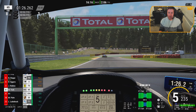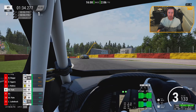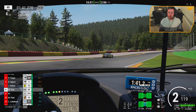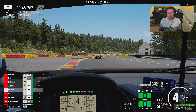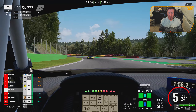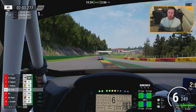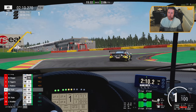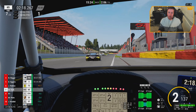Obviously I can use the curbs here at Spa because they aren't too aggressive, so at Spa you can get away with it. For some circuits you definitely can't. I tried a race out at Kyalami earlier — some of the curbs there are quite big, quite bumpy and quite aggressive. Some cars can take those curbs fairly well, such as the inside curb on turn two, also the curbs after Sunset. However for the Audi it's very much a no-no — the car does not like them whatsoever. Very much Audi things there.